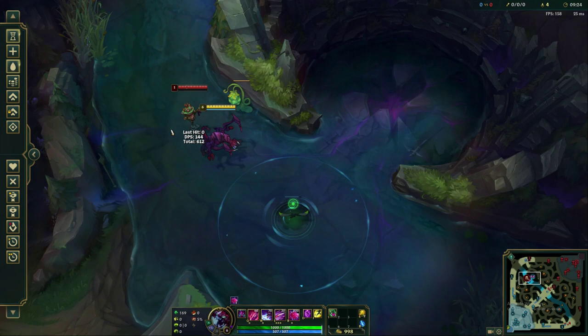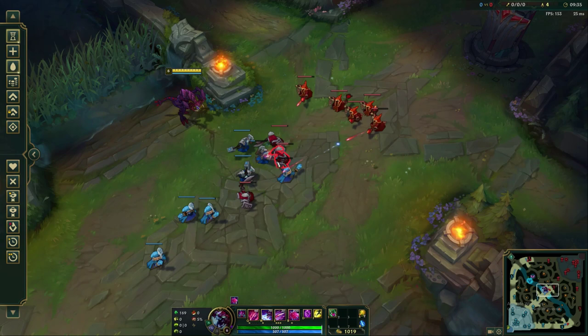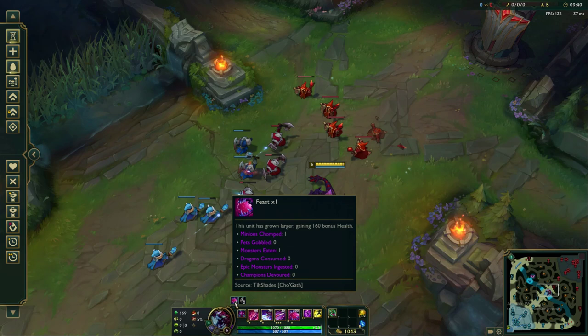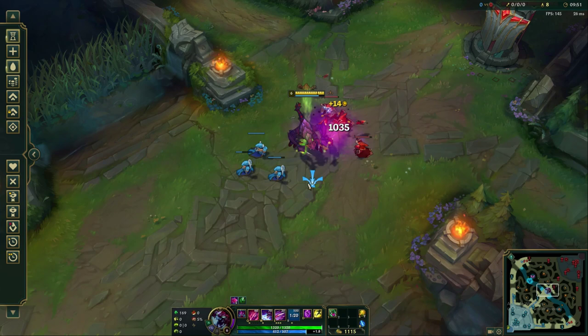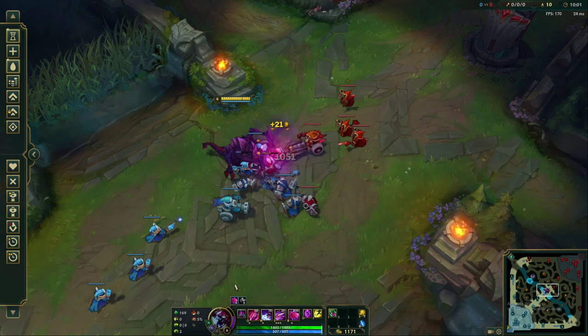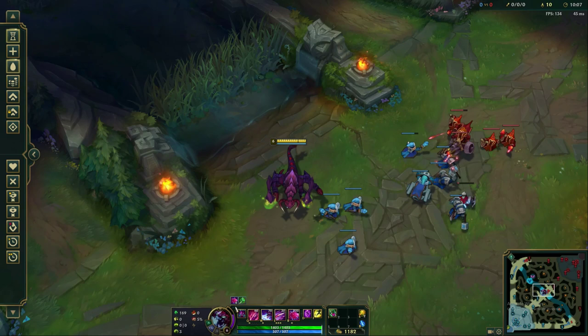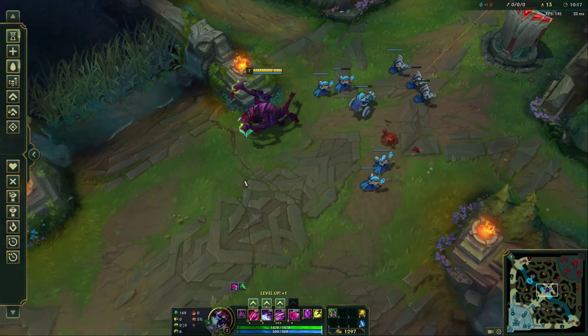Let me jump to a lane with some minions and feast on a bunch of them to show you the scaling. We can only go up to six on minions — after feasting six times we're much bigger than when we started the game. It maxes out at six on creeps, so from now on if I want to keep getting bigger I'm going to have to do it to enemy champs. We need to use the R on champs to keep gaining size.